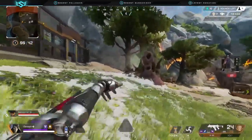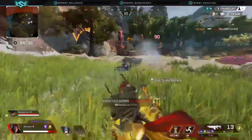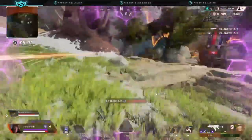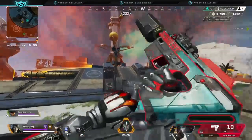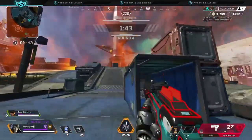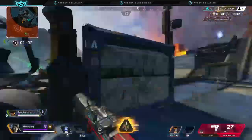Use the portal when you're being third partied — very common in this game. If your team is low, reposition to a better spot behind a rock or cover and heal up. If enemies take the portal, they're pretty much dead because you have two people staring at the entrance. This is a very effective way to slow down or completely stop third parties.